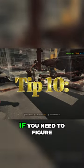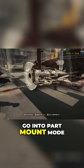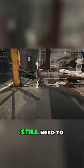Tip number ten: if you need to figure out what part you need to buy, go into part mount mode and add the part to your shopping list. This way you can easily find the parts that you still need to put in your car.